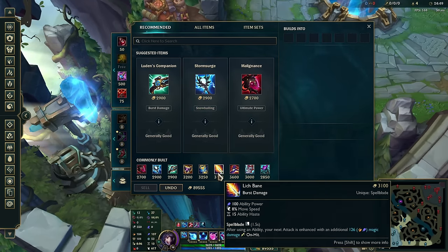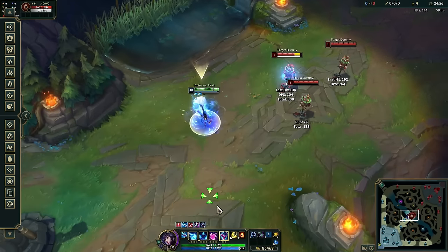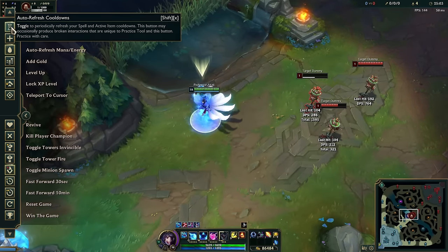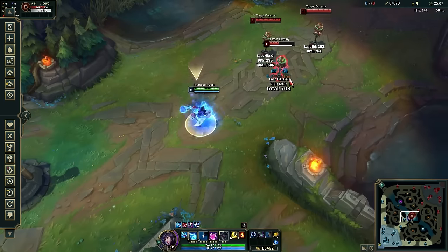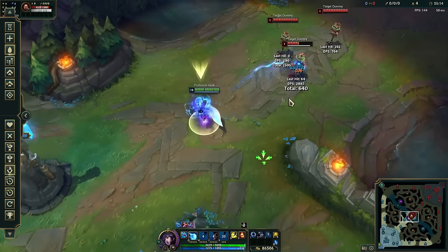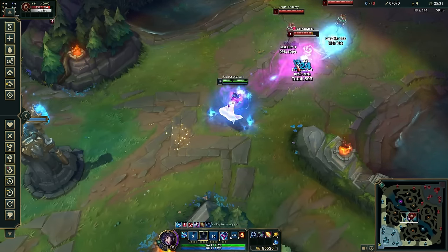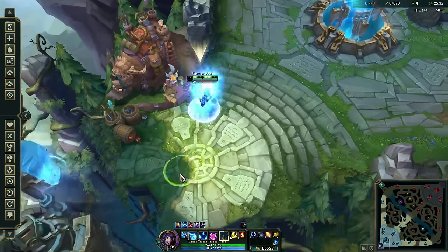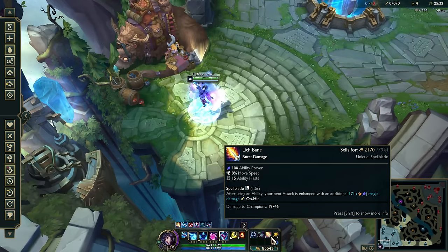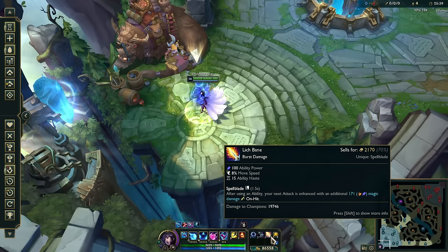Next is Lich Bane — amazing on Ahri. You can ult, proc Lich Bane, wait a second, then ult again. Ahri plays at a slow and steady destruction pace unless you're going full assassin mode. The stats are amazing: 100 AP, 8% movement speed — much better than last season. Lich Bane's Spellblade passive is extremely strong when you're weaving auto attacks between abilities.